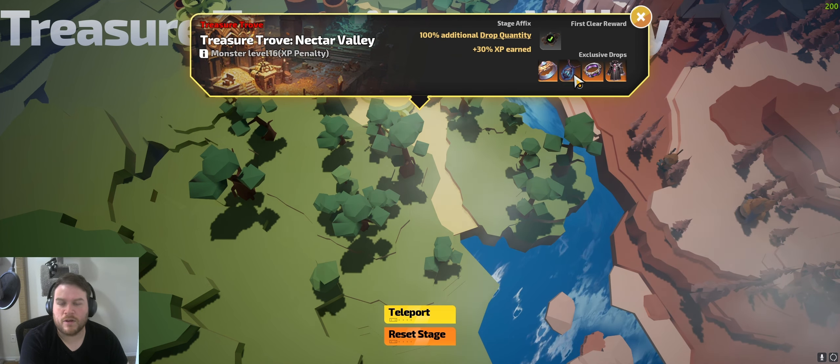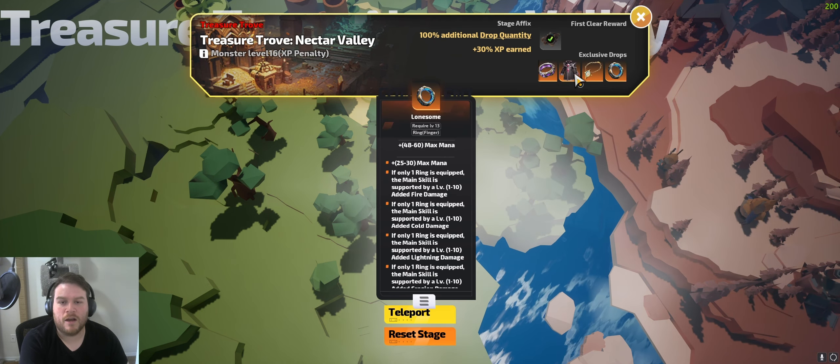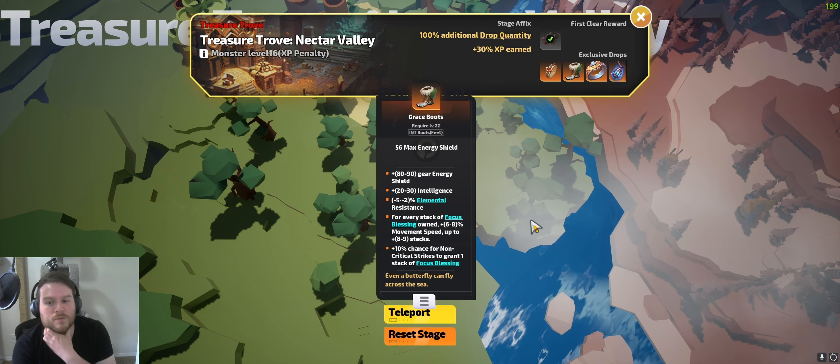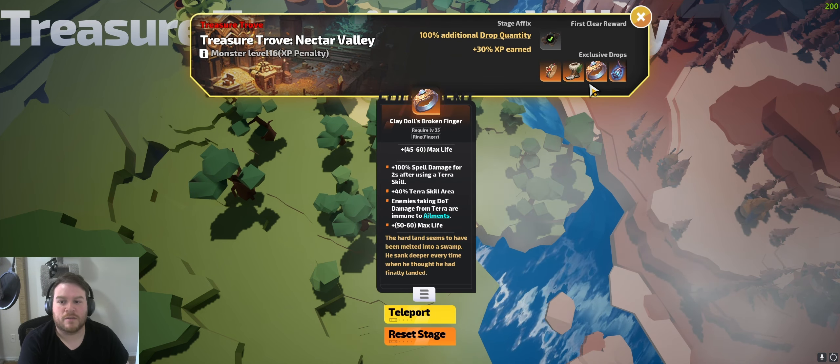From the second Treasure Trove at level 16, you can get Photophobia, which is nice because it saves you a Skill Point, as well as Lonesome and Omniscient Prototype — those are the main things you're looking for. Graceboots can be helpful early on as well, just because they're going to give you a nice amount of movement speed as well as some extra damage.